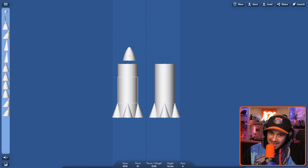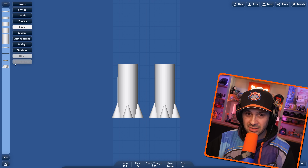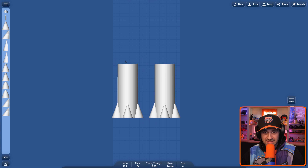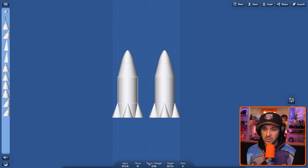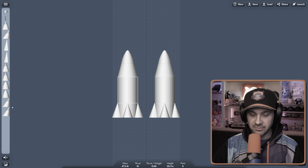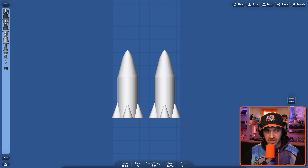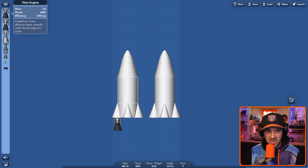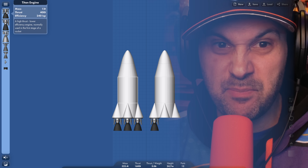You need a bigger cone than that. Do they not have cones for these structures? You just don't build them that big? I feel like that's going to cause a lot of issues. I feel like I've just built two missiles. Although they don't have any engines. We need engines. What's the biggest engine you got? I think this is the biggest one. Can I fit three of these? This thing's gonna be a beast.